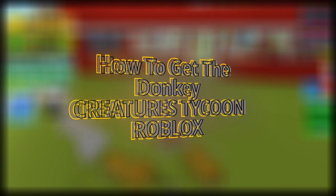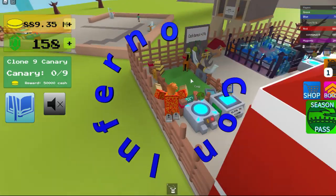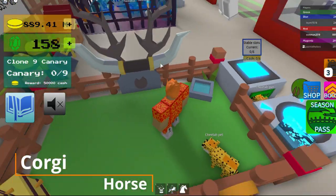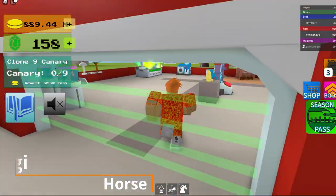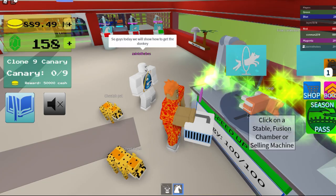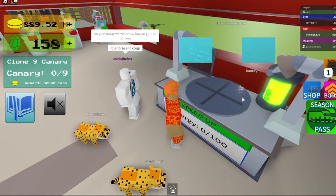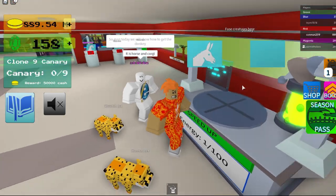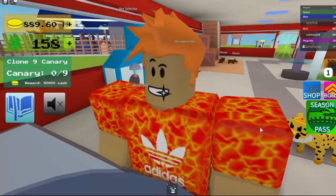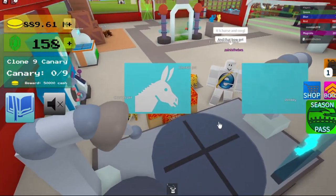Hey guys, I'm gonna be showing you how to get the donkey. First, go over and get your corgi and horse, and then you go over to the fusion chamber. Then — why is it invisible? Invisible donkey!